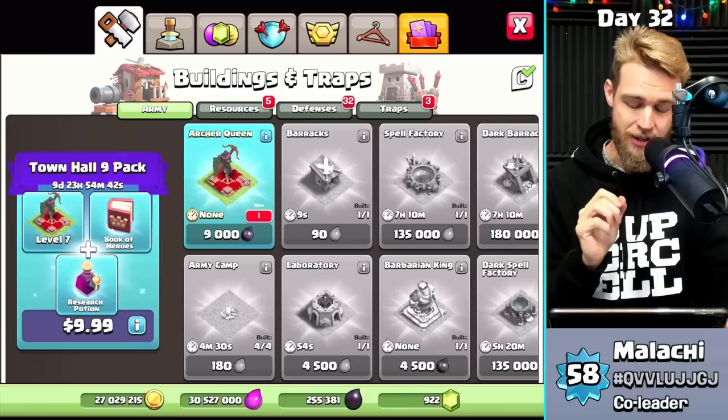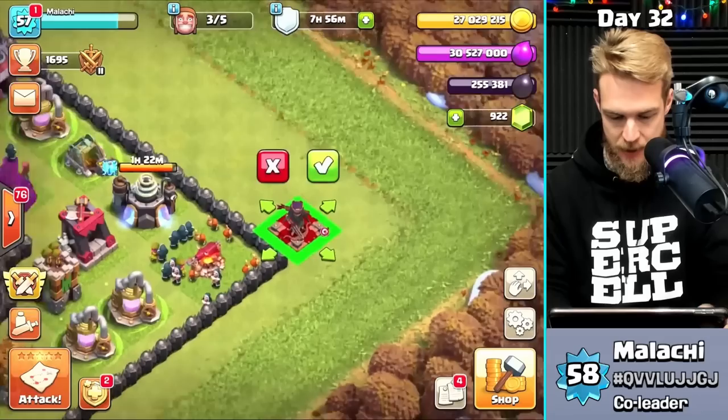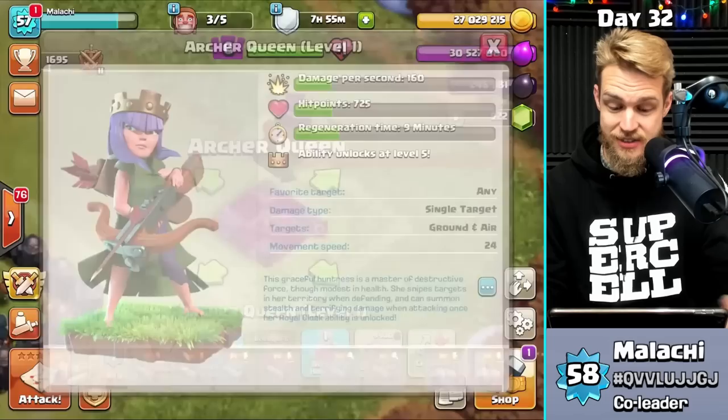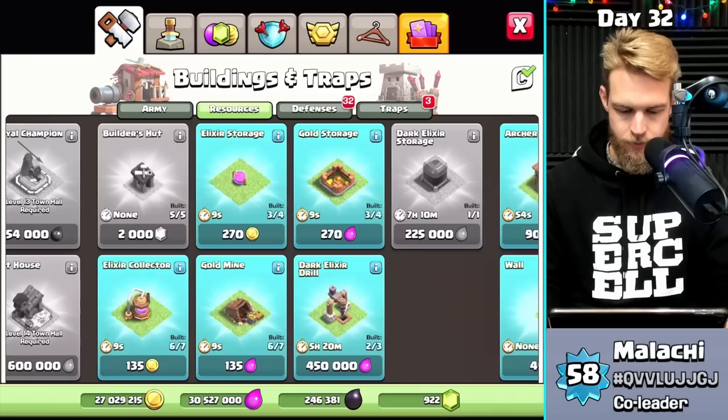Now the Queen — she is a level zero, second upgrade, 9,000 dark elixir. I need to put her in a spot where I can actually place her. There she is — she is level 6! That means I just gained a lot of DPS on the base immediately. Getting the Queen is a no-brainer day-one priority when you go to a new Town Hall level, especially Town Hall 9 because that's the only level you get the Queen.